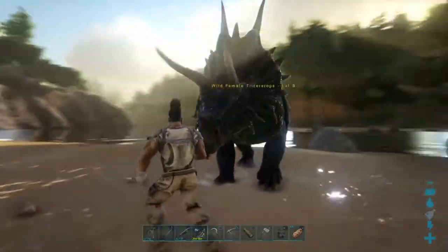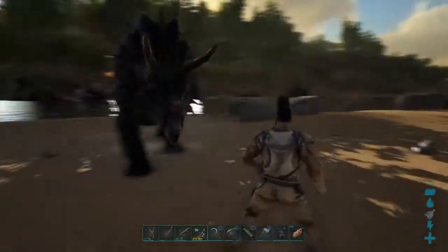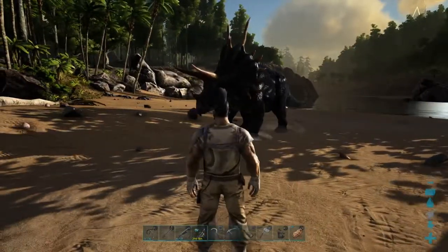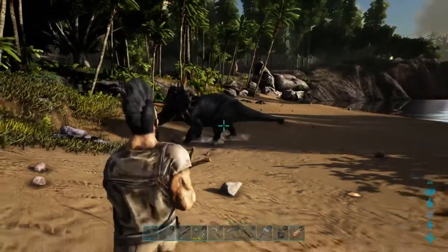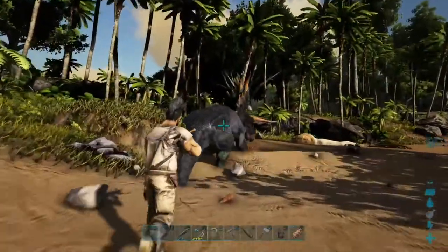We're not going to use a melee weapon like a club or anything — they would win that fight, they've got great melee weapons themselves as you can see on their head. So we're going to use a ranged weapon. If you're high enough level, you want to be using either a crossbow or a bow with tranq arrows. We however are going to do it using a slingshot.